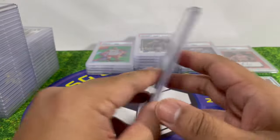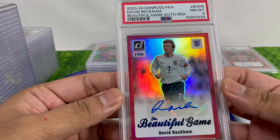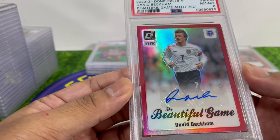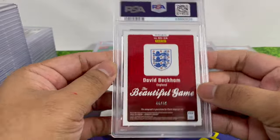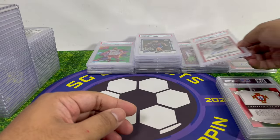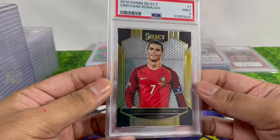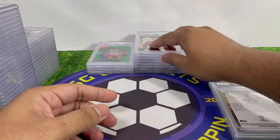The biggest pull of the soccer lot was a David Beckham autograph numbered to 49 — but it came back PSA 8, which was very disappointing. I don't know why it's an 8. Oh well, it is what it is. It's a PC card anyway — I'm not going to sell it, especially since it's in the England jersey. I'll keep it. Also, a Cristiano Ronaldo Select 2016 came back PSA 9 — truly iconic.